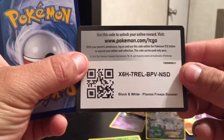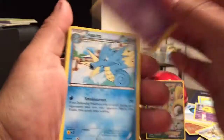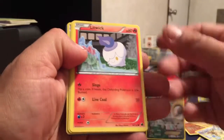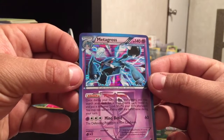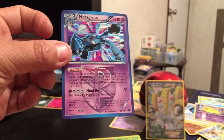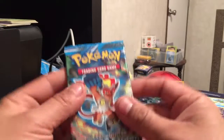Let's go with Plasma Freeze. Here's another code card for you guys — just because that was an amazing pull. Let's move these cards out of the way. We got a Zebstrika and we have a Metagross rare holo card. I'm pretty sure I needed this one for my collection too, so so far so good. That is another good pull on this set.